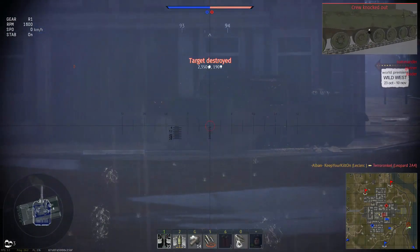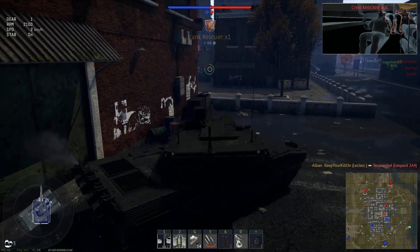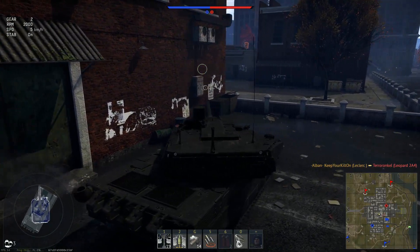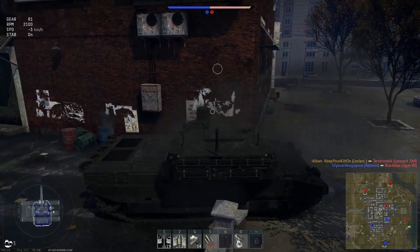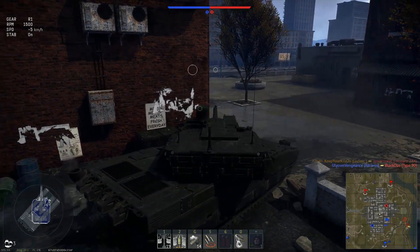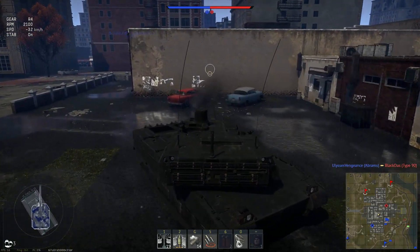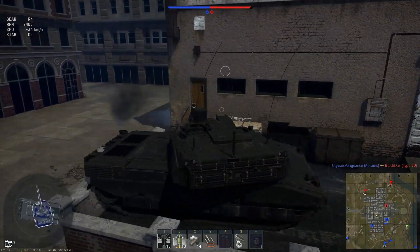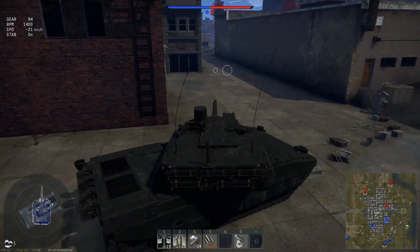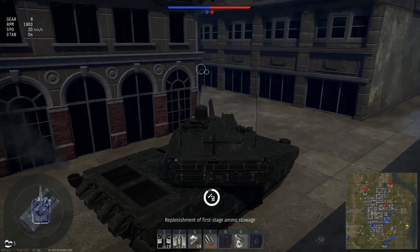There he is — Leopard 2E4, beautiful. First kill. God, our team's really not controlling the inner portion of the city — they're making a beeline for Alpha, which is not a good idea on this map. You need to secure the entire map before moving in. Let me watch over to the right side. Let's see how good the reverse speed is on the French main battle tank.